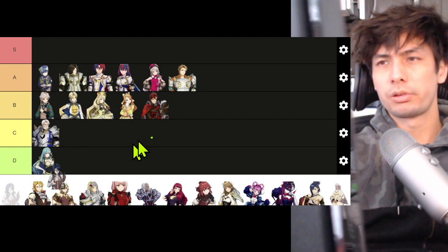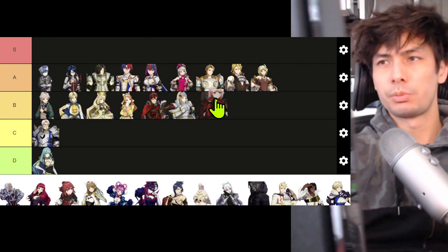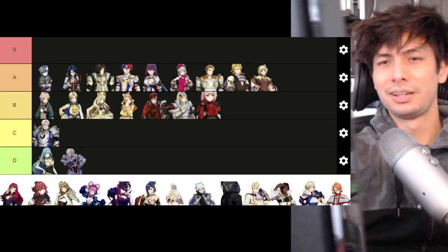Etie — B. Jean — A. Louis — A. Diamant — B. Alcryst — A. Amber — A. Citrinne — A. Jade — B. Lapis — B. Saphir — I think is her name. I haven't really used her.